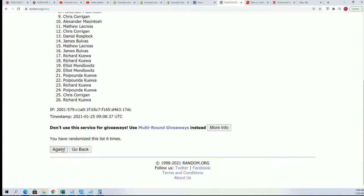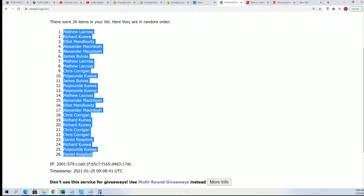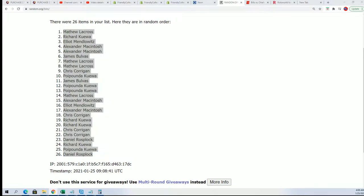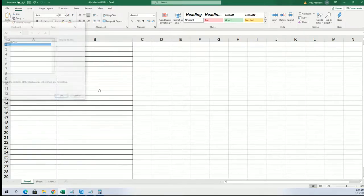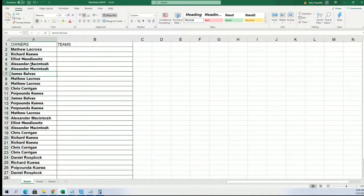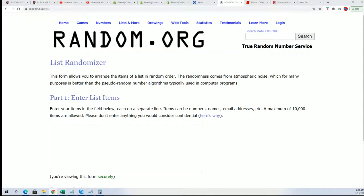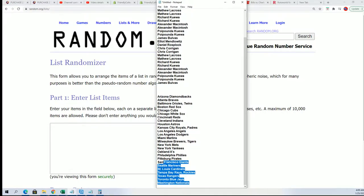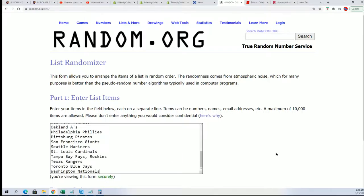All right, here we go — lucky number seven. First random is done. Now time for the next random: the big team name random, seven times.